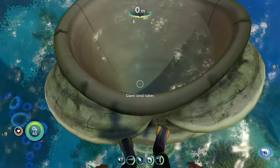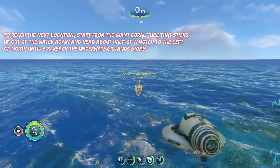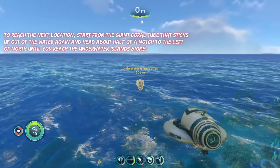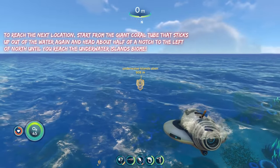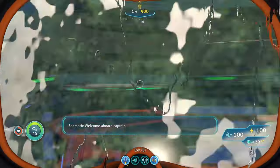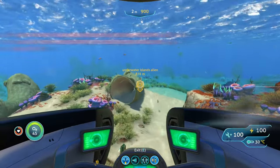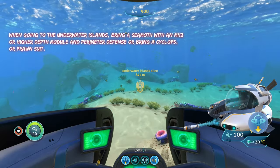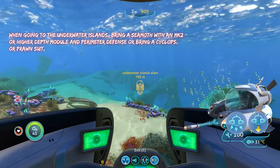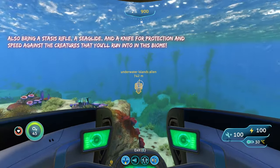To reach the next and last location, we are going to start from the giant coil tube out of the water once again, and this time we are going to head about half a notch to the left of north until you reach the underwater island. Once you get to the underwater island, stop there and I will tell you where to go next. Going to the underwater islands, you're going to want a sea moth with a Mark 2 depth module, or you can bring a cyclops or a prawn suit. You'll also want perimeter defense on your sea moth.